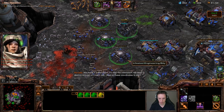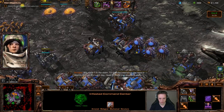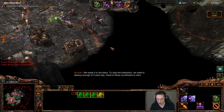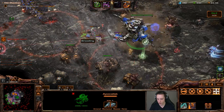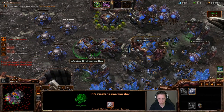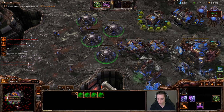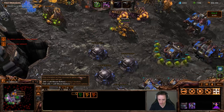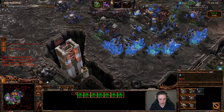To stop the infestation we need to destroy enough of it each day. This is going to be a little messy because there's going to be a lot of twisters. I can activate my abilities just like that. You can see all of these units getting additional infested — they basically slowly regenerate new infested, which is very helpful.